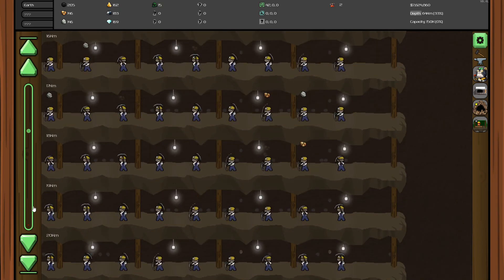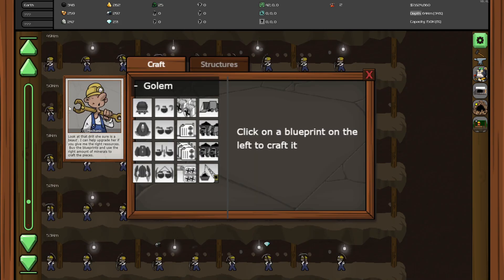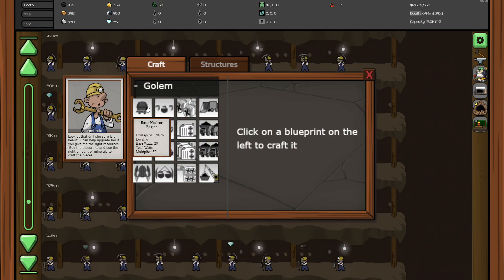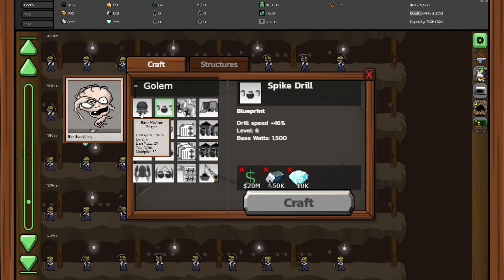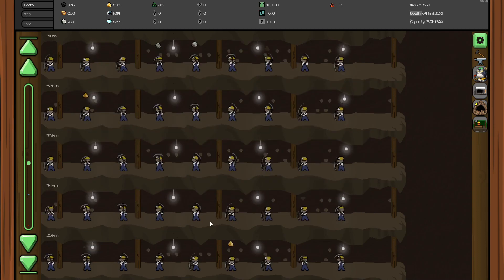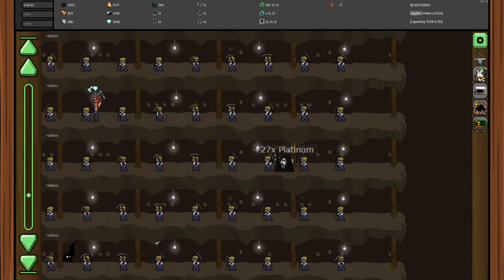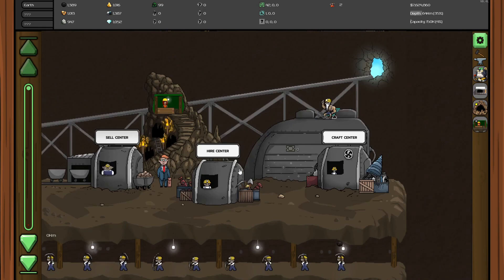We'll sell the rest of that because it comes back quite quickly. So what else did we need other than uranium-1? 50,000 coal — that is a lot of coal, but we should be able to get it. That's a 201% speed increase. And then that needs 50k and 10k — that's 20 million though. This is 10 million. So maybe we wait a little on those investments.